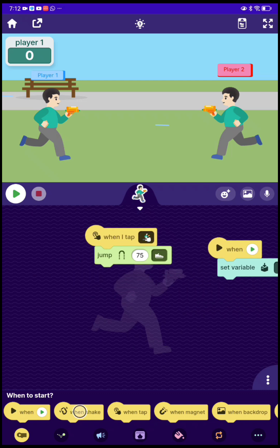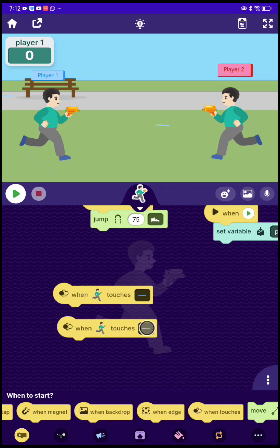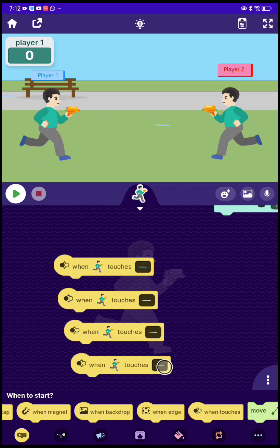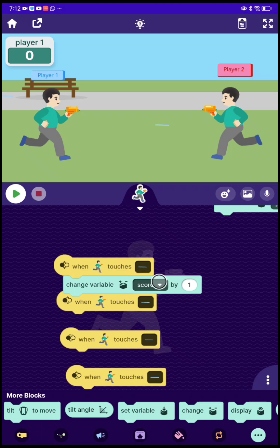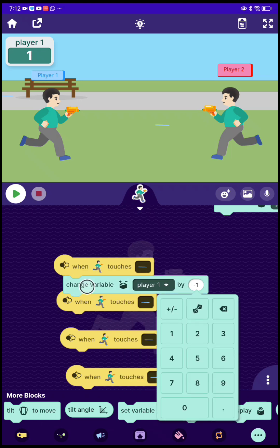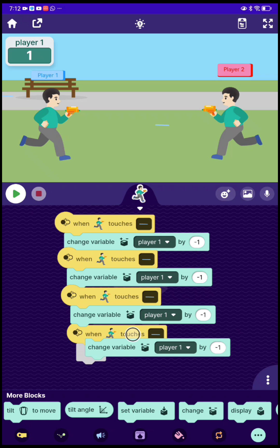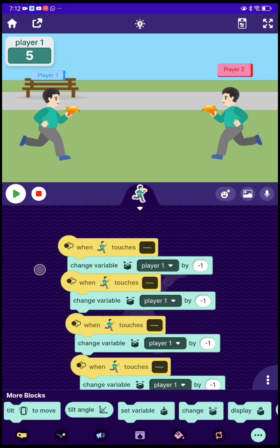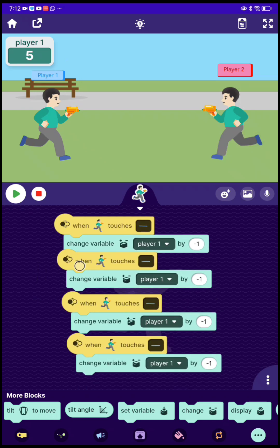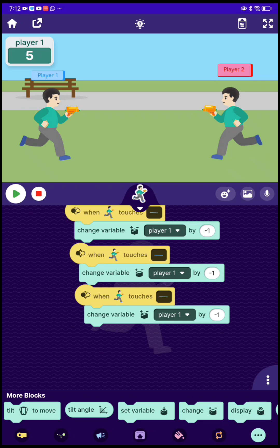Now we're gonna make it when touched by any of these, and now let's copy it — one more to go, finished. Now we're gonna make them take health away, so make it change player one and minus. Now let's copy and paste. Now let's get to it — good. Now we're gonna do the same thing for player two, copy it all to player two.